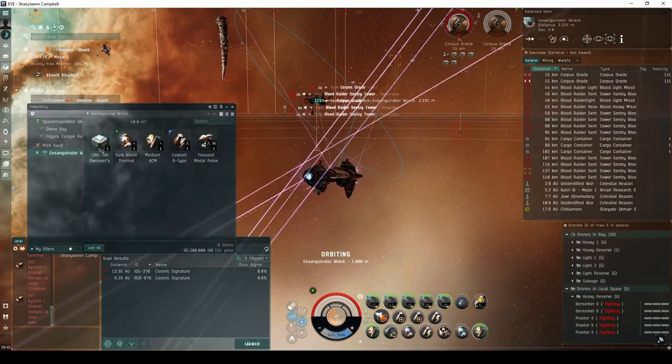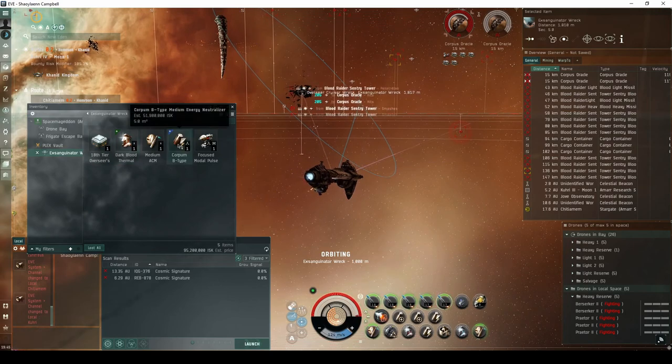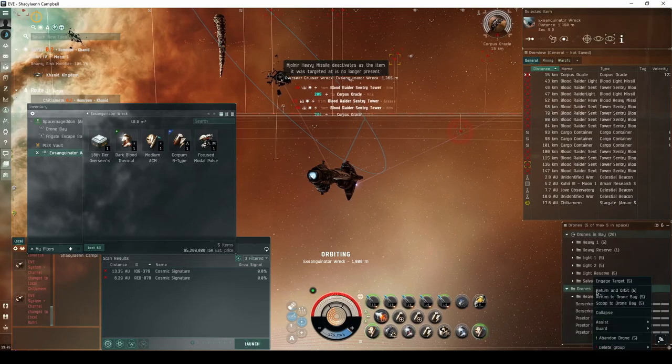The Exsanguinator will always drop an 18th tier overseer's effects, and has a chance of dropping one or more Corpum B-type Dead Space modules, or a blueprint copy for an Ashimmu.